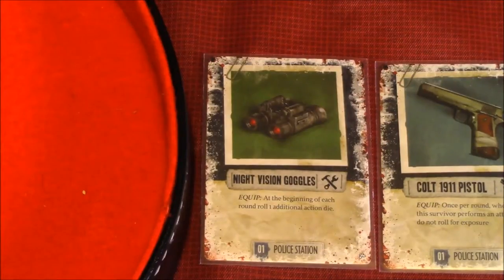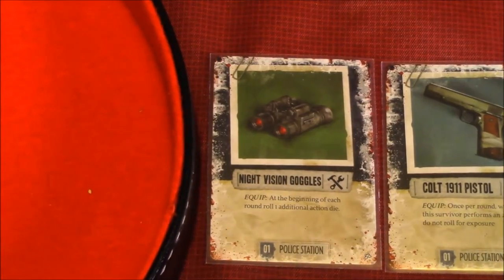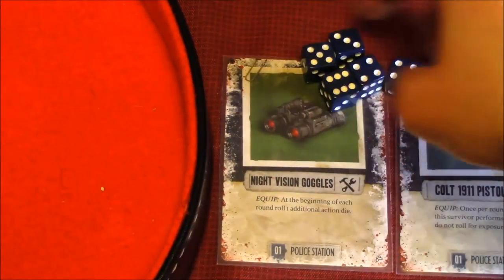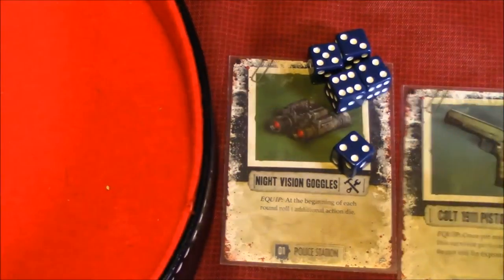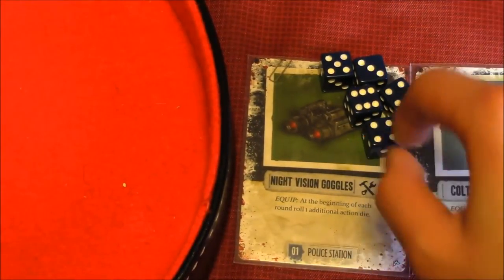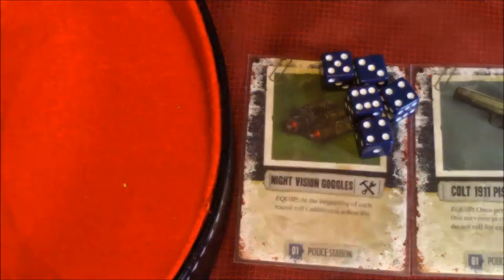We'll now roll the action dice for David. Because of the night vision goggles, he has the ability to see in the dark, and that allows him to take one more action die. So we're rolling five dice.